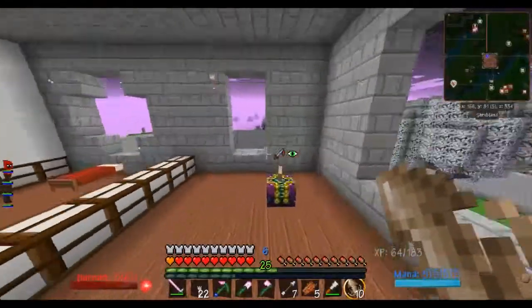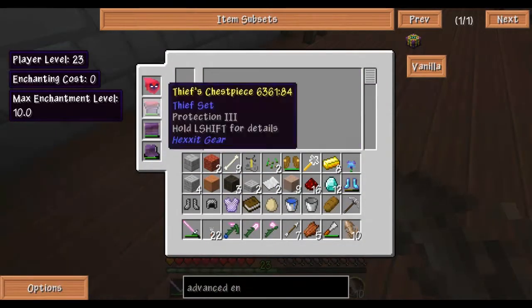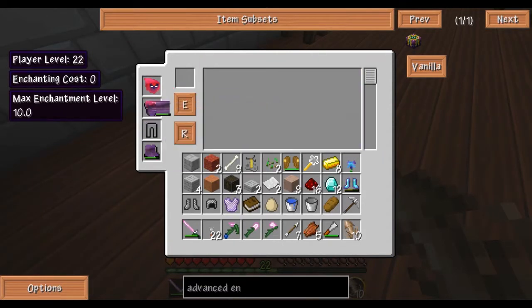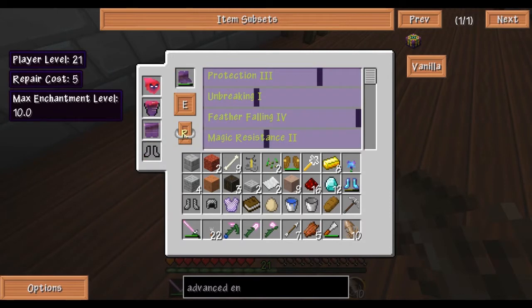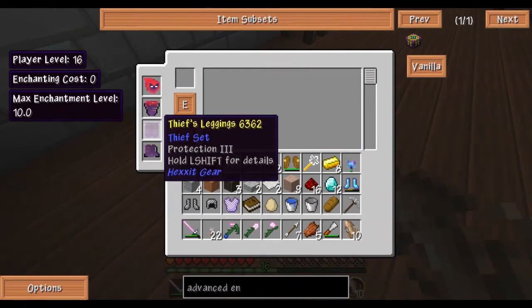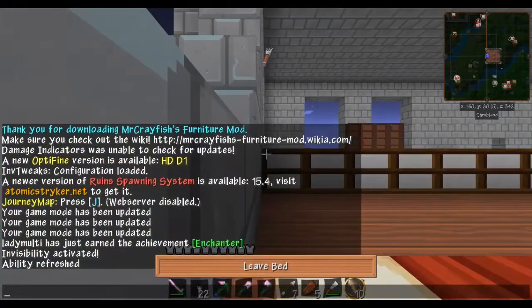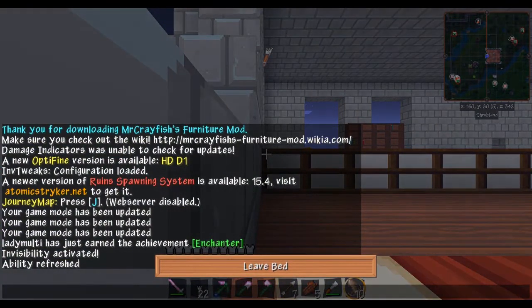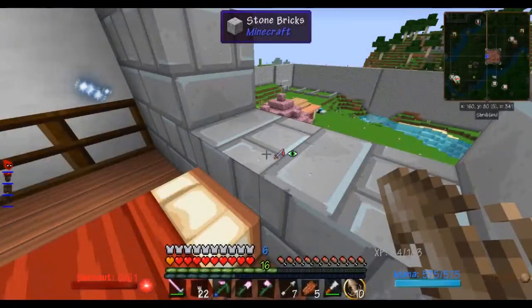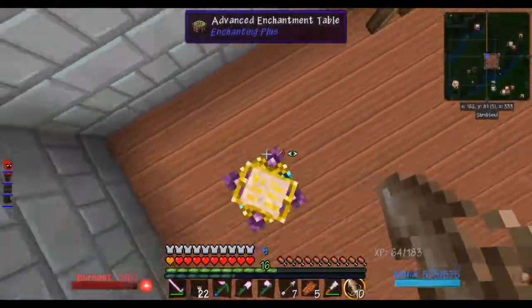Let's see how much experience it takes to repair this stuff — it takes 2. Let's go ahead and repair it up. Two, three, four — nine levels total. It took nine levels to get everything repaired back up, but I gained 25. Trade-off. So I guess with that I will leave it here. This has been an awesome episode — Hoax Reloaded. This is the best enchantment table ever.